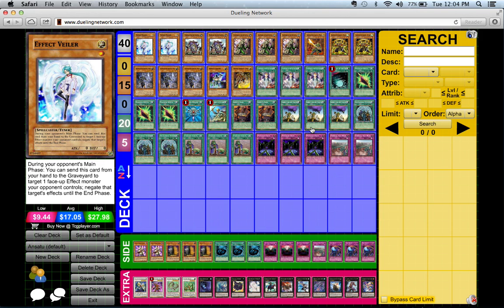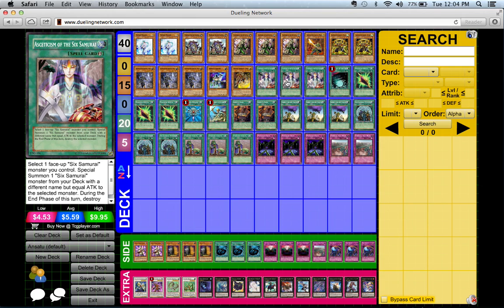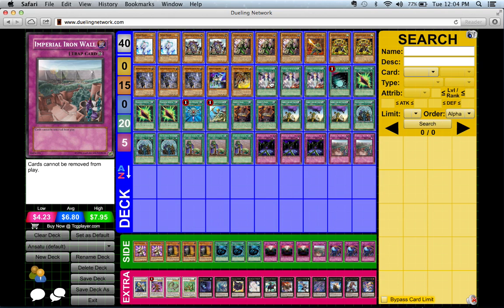As long as you play smart — you have Fiendish Chain, Effect Veiler, and when your opponent tries to activate graveyard effects you have Soul Drain — you're in a pretty good position to protect your Shien. Everything in this deck is about protecting Shien, gaining board control, and winning against opponents who don't play fair.